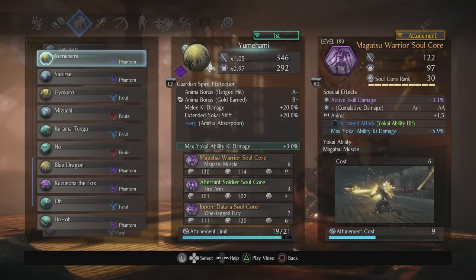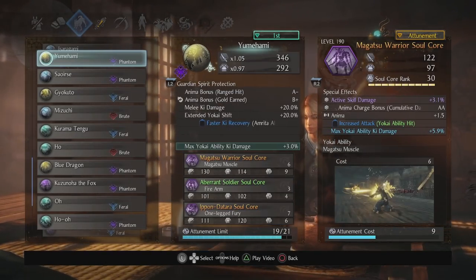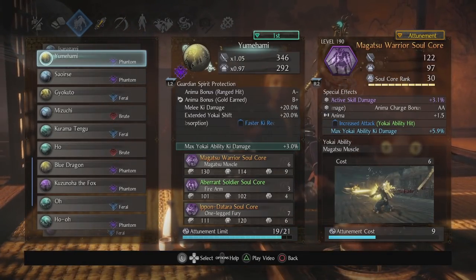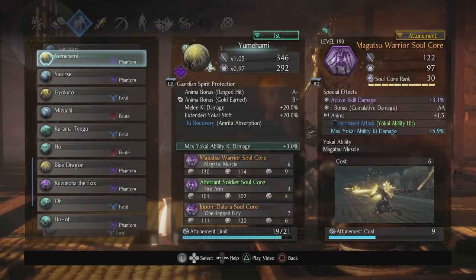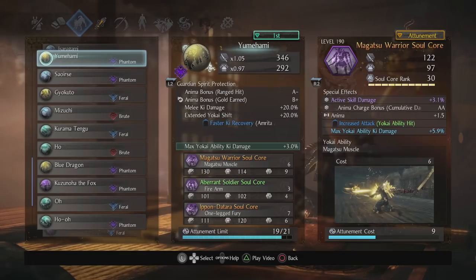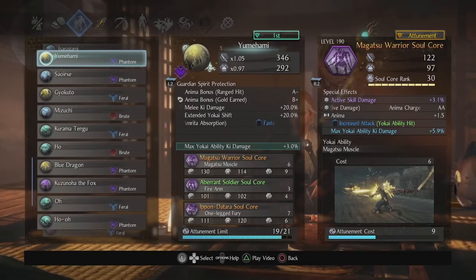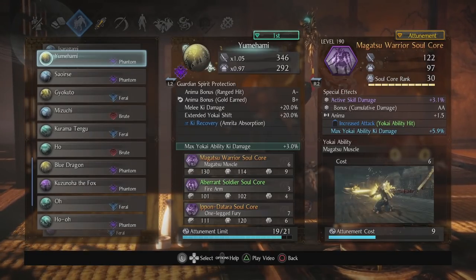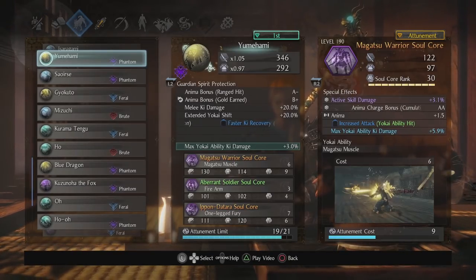Now let's get to the specific soul cores. Magatsu Warrior is awesome — it's pretty much what I use to deplete a ton of max ki. I've got max yokai ability ki damage on it. The increased attack on yokai ability hit is redundant but I happened to find an anima inherit so I put that on there. At rank 30 you get anima charge bonus cumulative damage at AA, which is pretty bonkers — it's like combining the benefits of a feral and phantom guardian spirit. I can generate a lot more anima if I'm just in combat.